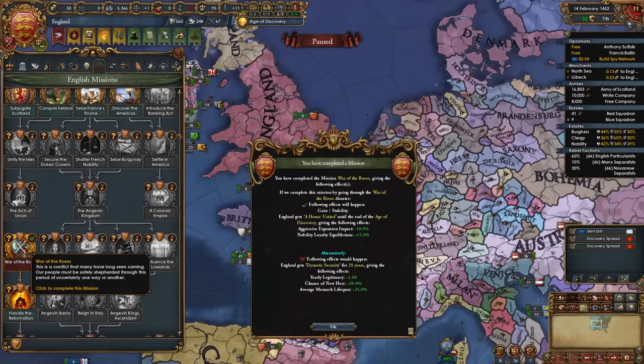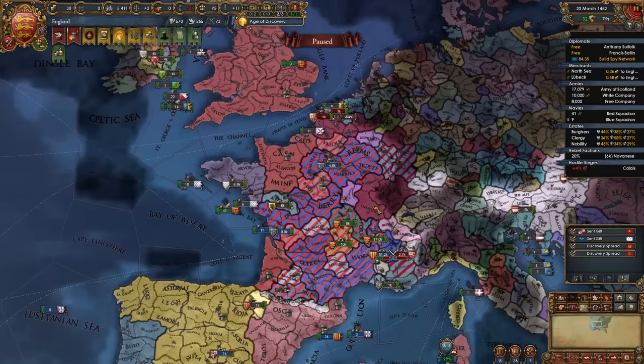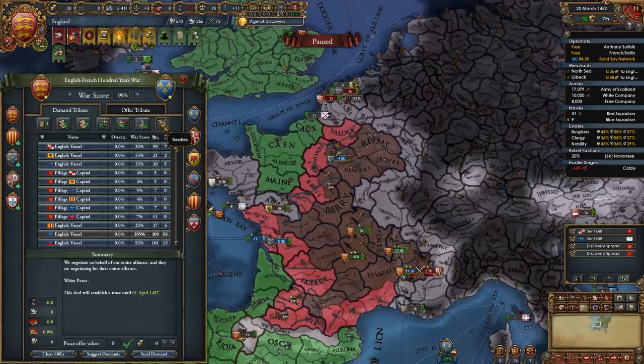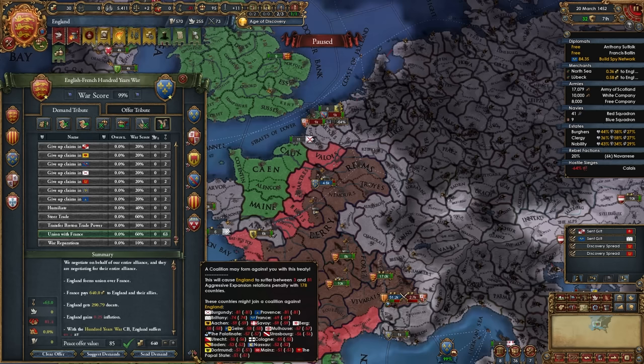After you wrap up the War of the Roses, you'll be able to take the War of the Roses mission. If you beat the pretenders, you gain legitimacy, chance of a new heir, and average monarch lifespan. If you let them win, you gain minus 10% aggressive expansion impact and nobles loyalty. Letting them win is a little more beneficial for peacing out France, as it minimizes the coalition. Once the war is basically done, you can get rid of the more expensive mercenary company, and replace a level 2 military advisor with a level 1 to save money.